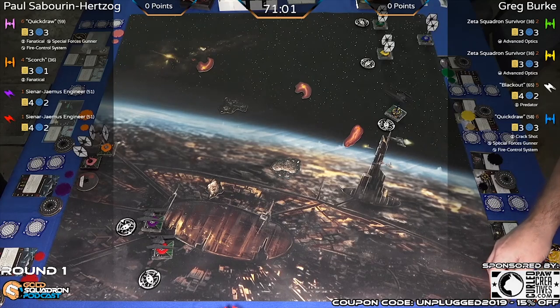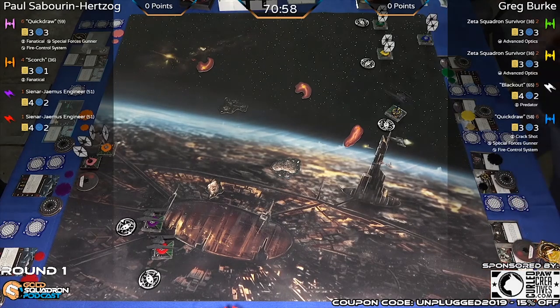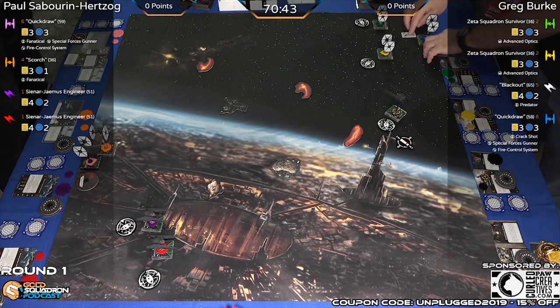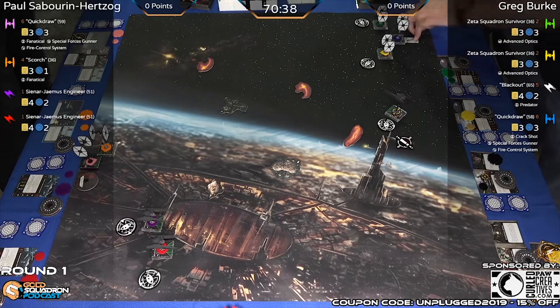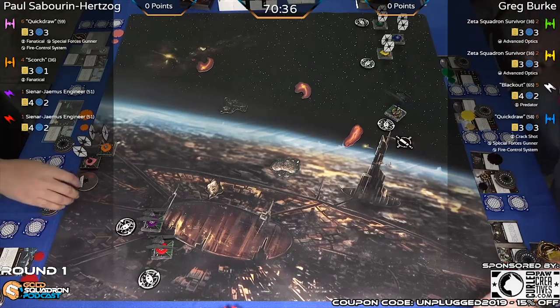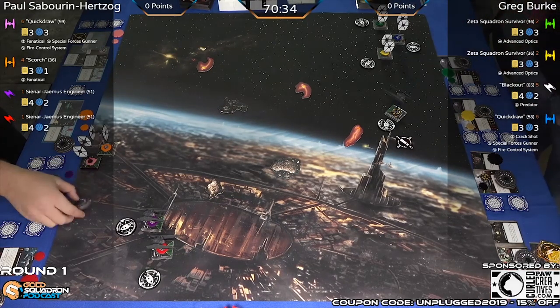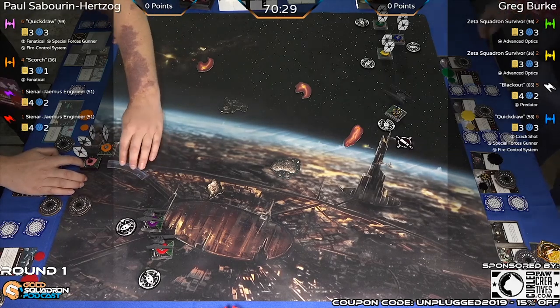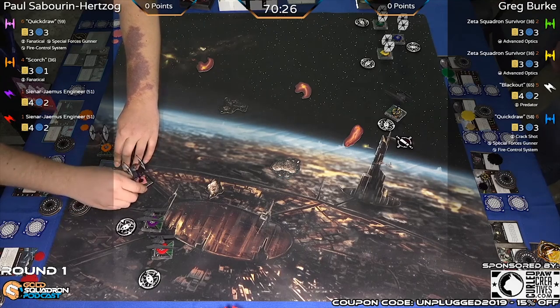Blackout's ability: while you perform an attack, if the attack is obstructed by an obstacle, the defender rolls two fewer defense dice. It's kind of a wedge ability — you get one extra but they get minus two. It's strangely worded but that's essentially how it works, designed to interact with those obstacles. Then Greg also has Quick Draw with Crack Shot, Special Forces Gunner, and Fire Control Systems.